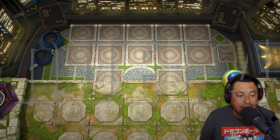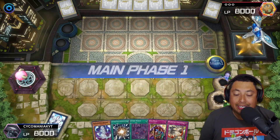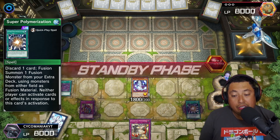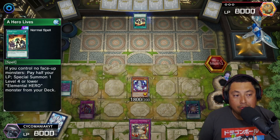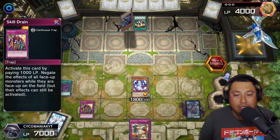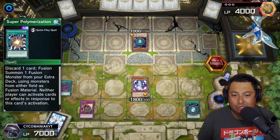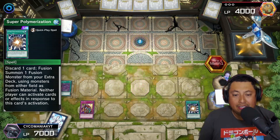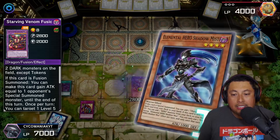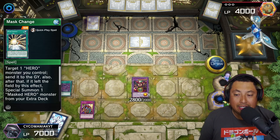For our last match we're going first and again have a trash hand. We start with Zombie World and the Banshee, saving Dogmatic Punishment to try to use Super Poly later. Another Hero deck — cool. So we go ahead and activate Skill Drain straight away. Now knowing what their cards do, we Super Poly immediately and get ourselves a Starving Venom Fusion Dragon again. He gets another card but nothing relevant — double face-down from the opponent is always a sign that you're in trouble.